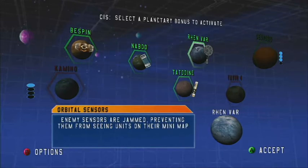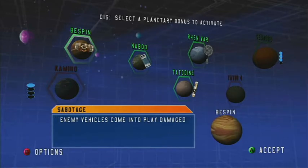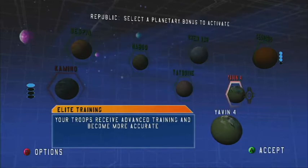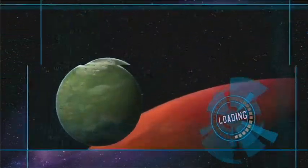Which bonus should we use on Yavin 4? Back to Tanks — let's go with Back to Tanks. And the Republic has no choice but to use elite training.